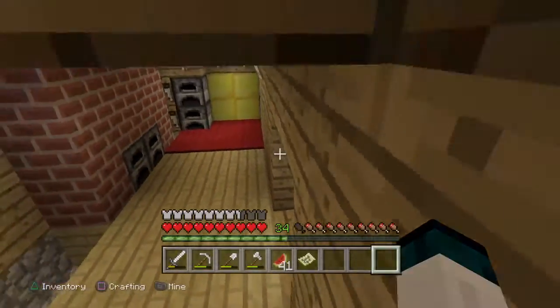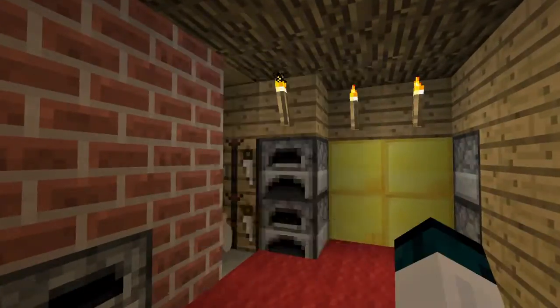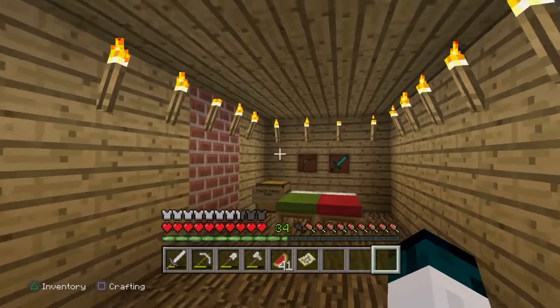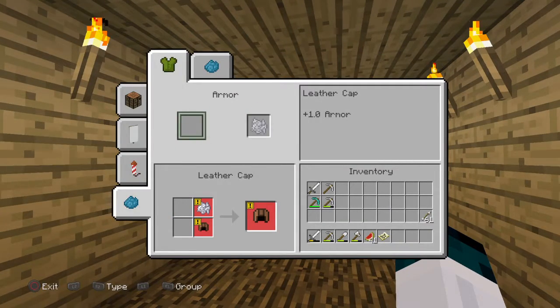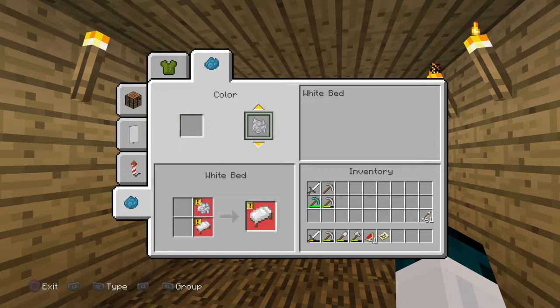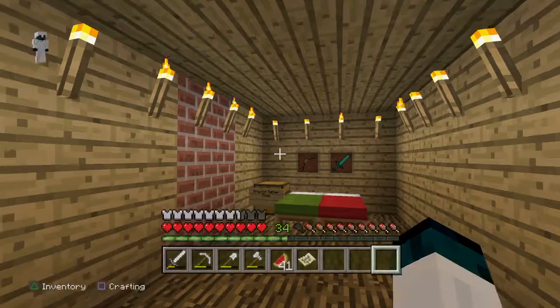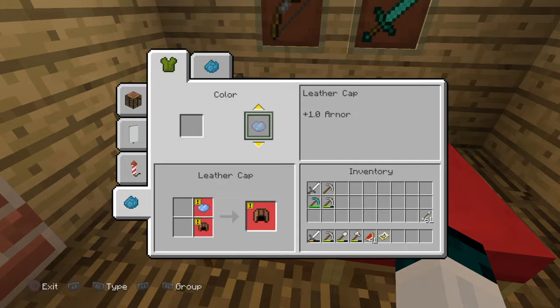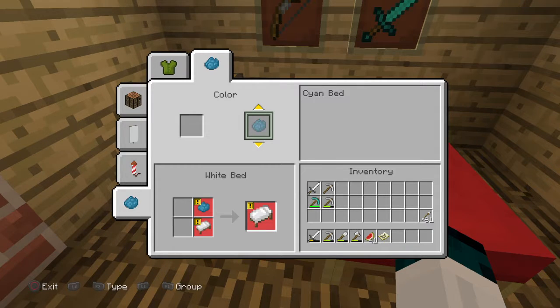If you guys don't know how to get a green bed, technically all you need is cactus — put it in the furnace and it'll make green dye for you. Then you go to the dye section, go like that, then go to item, it's gonna be the beds, choose the one that's there — you want this one, the green bed. The green dye is what makes the green bed. If you want the red one, all you have to do is get red dye — all you need is a rose, and the rose will give you that, and you will get a red bed.